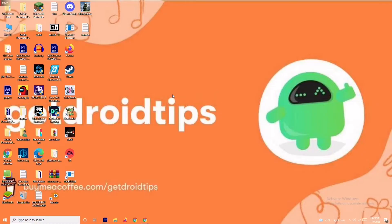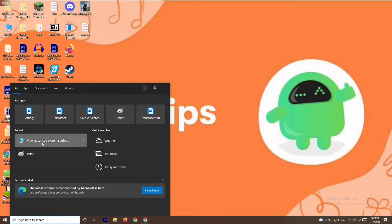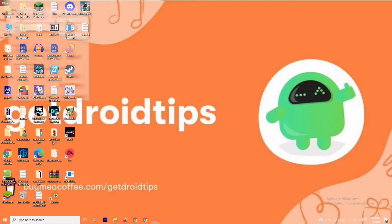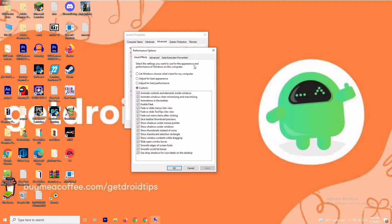The first solution is about the virtual drive. To do this, you just have to go to the search bar and search for 'View Advanced System Settings' and open it. From here, click on Settings.